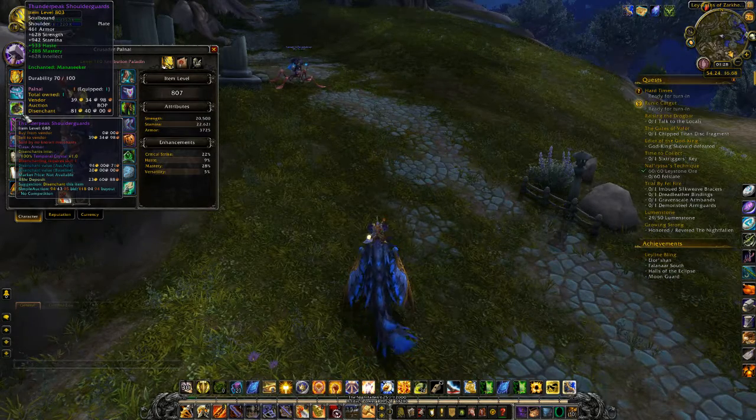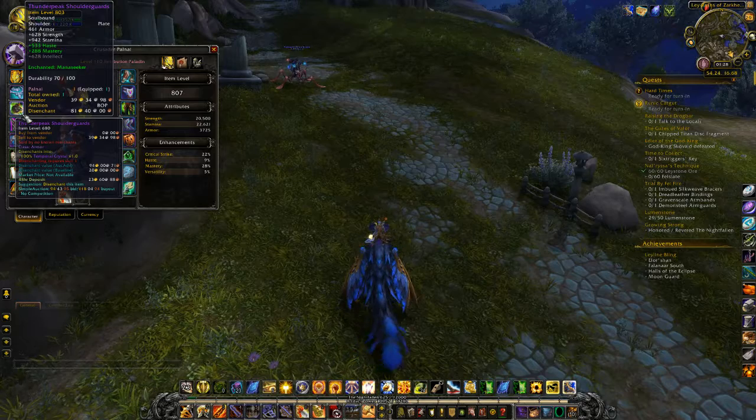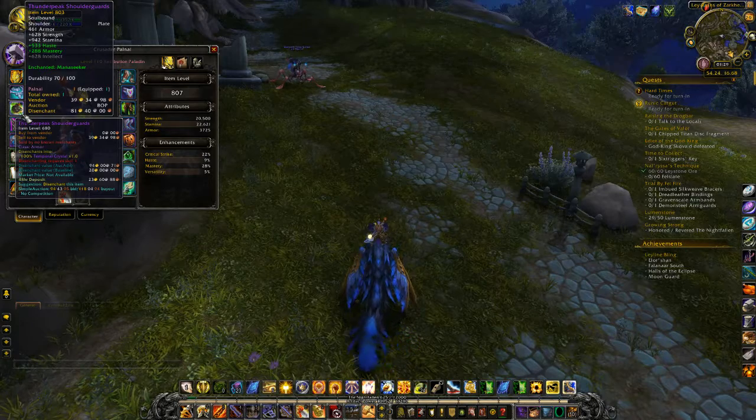There's actually an innate one that has been data-mined — Boon of the Netter. It's purchased from that guy by the bank in Dalaran, the guy from the Burning Crusade, for fifty Curious Coins. It's unsure what it does — it's only been data-mined so who knows when or if it'll ever turn up.